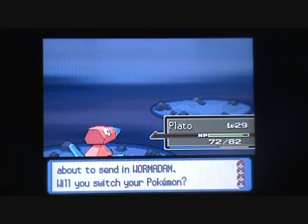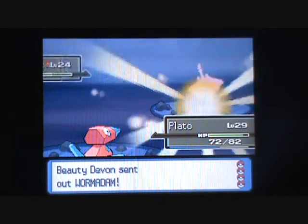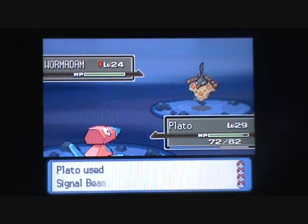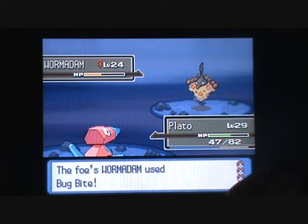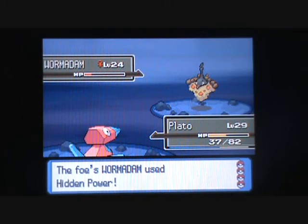Another Wormadam — however you say it. It's a ground type, a ground-grass I think. So Signal Beam should... I'm not sure. Signal Beam, then protect, then Signal Beam again, Hidden Power.